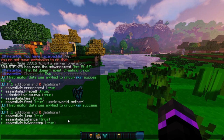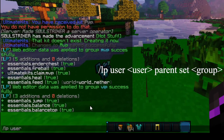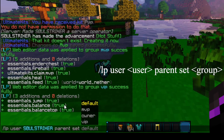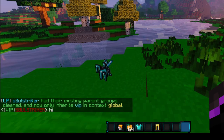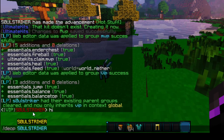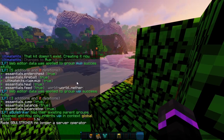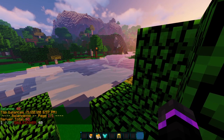Now we need to add myself to those specific groups. To do that, we can do LP user, specify the user, then set the parent — it can be set or add — and set myself to the VIP group. Now if we type in chat, we have our VIP prefix that we set beforehand. Let's de-op ourselves and see what we have. We should have jump — and if we go ahead and do slash jump, it is working properly, as well as balance and balance top. Everything is working properly.